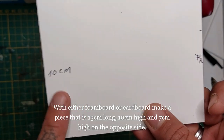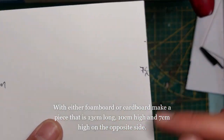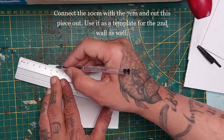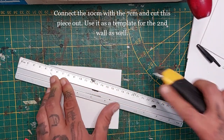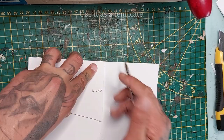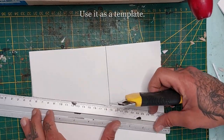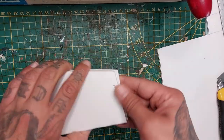Now with either foam board or cardboard we're gonna make the walls. They will be 13 centimeters long, 10 centimeters in height on one side and 7 centimeters height on the other side — connect the line and cut through that. Use it as a template to trace out the second wall.